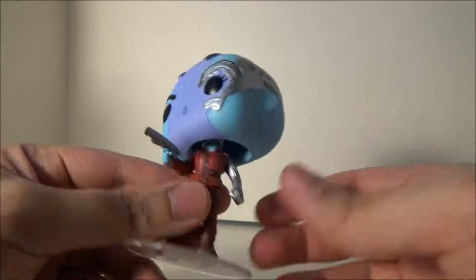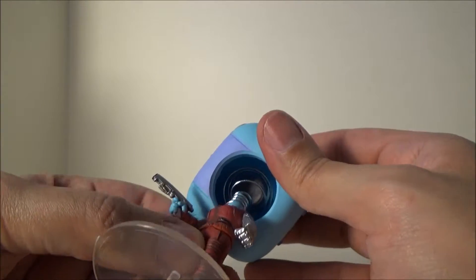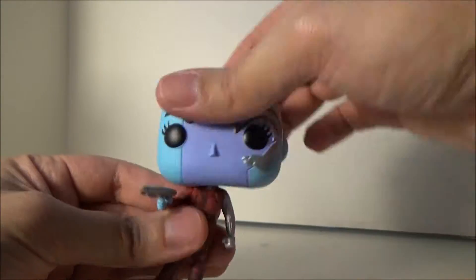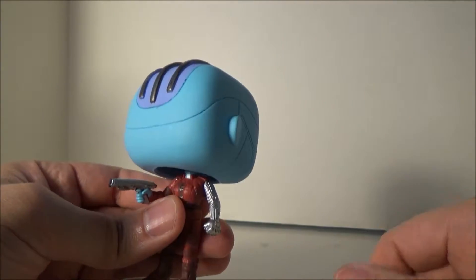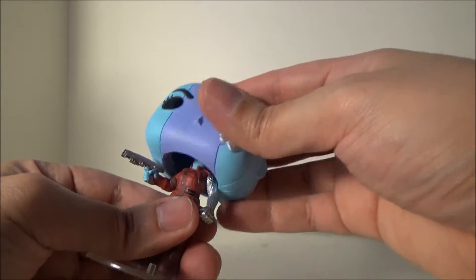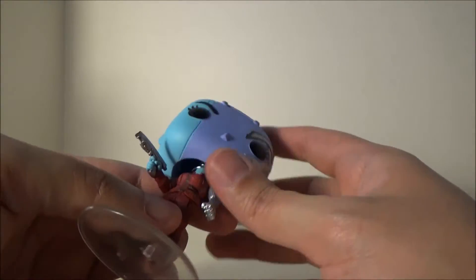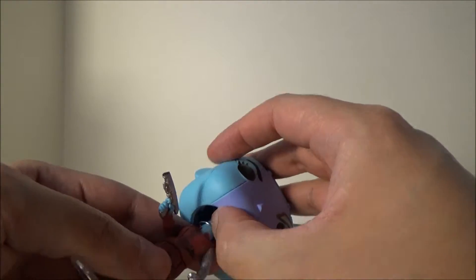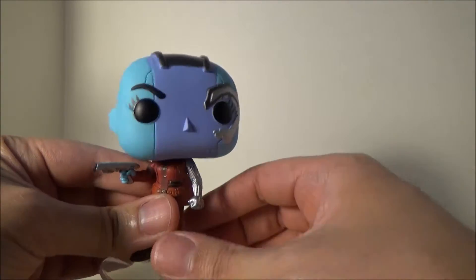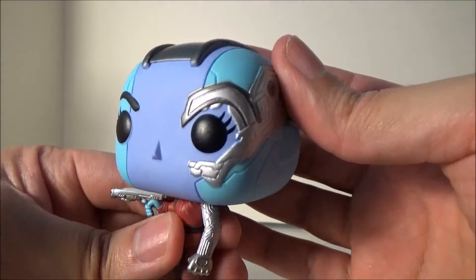They can all do that bobble thing, but the only problem is when you start messing with it, they end up turning and looking the other way, and it's actually kind of hard to get them to turn back around. She just refuses — oh my god, I've made it worse. Now her head's too low, it's almost swallowing her body. That's the thing I don't really like about bobbleheads. Anyway, I think she looks adorable.